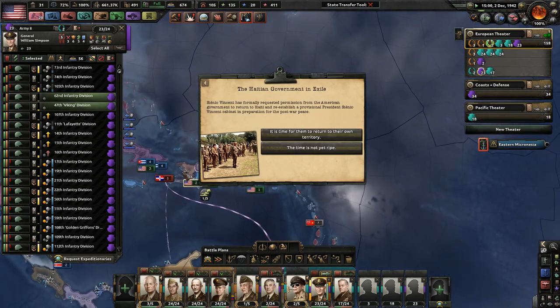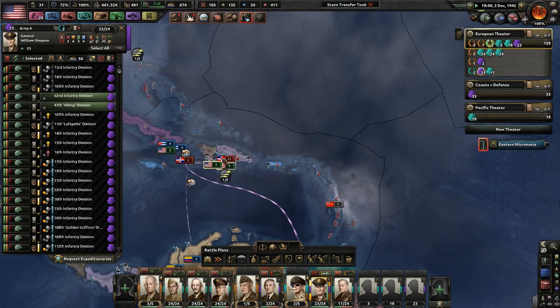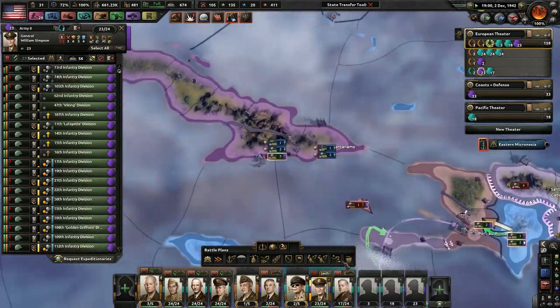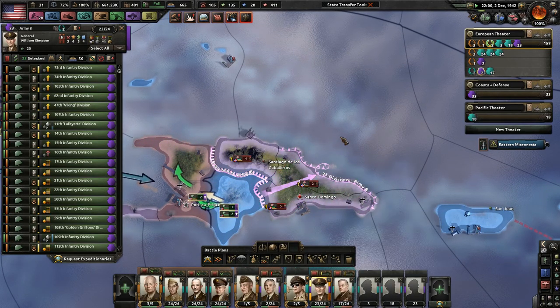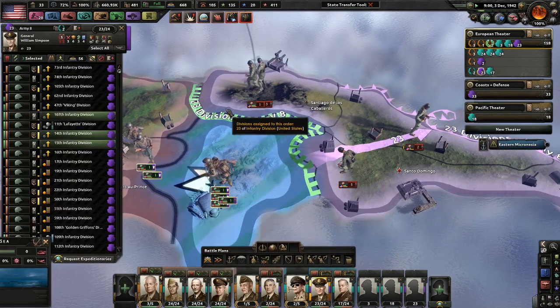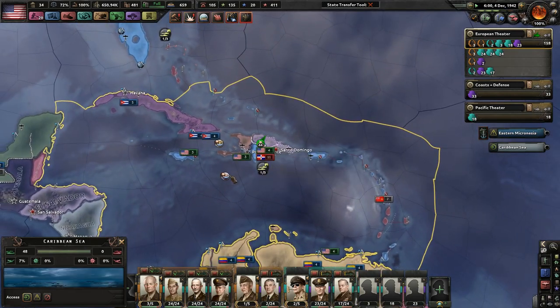The Haitian government in exile — Sténio Vincent has formally requested permission from the American government to return to Haiti. Good. So, Haiti, you are back — you are large, you are in charge. I don't think I need to put all my divisions over here, but it's so much easier if I just do it like this. Oh, you left your position — well, that's not good. Just come up here and stall them for now.